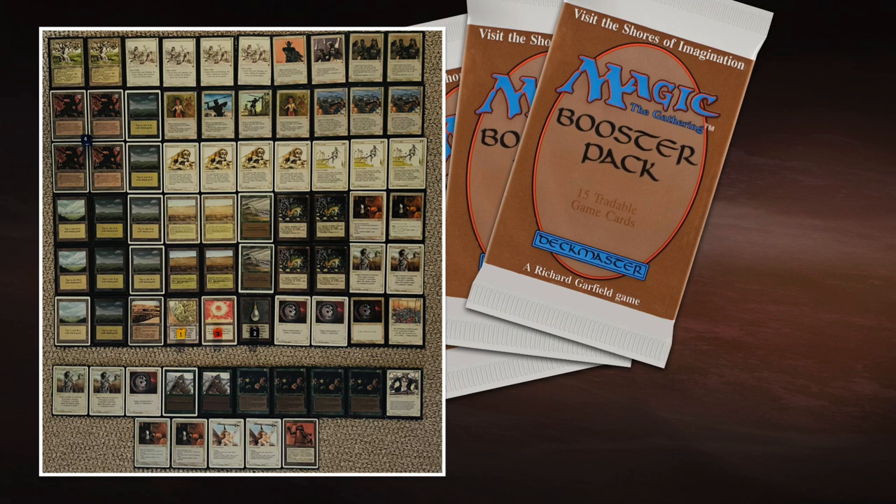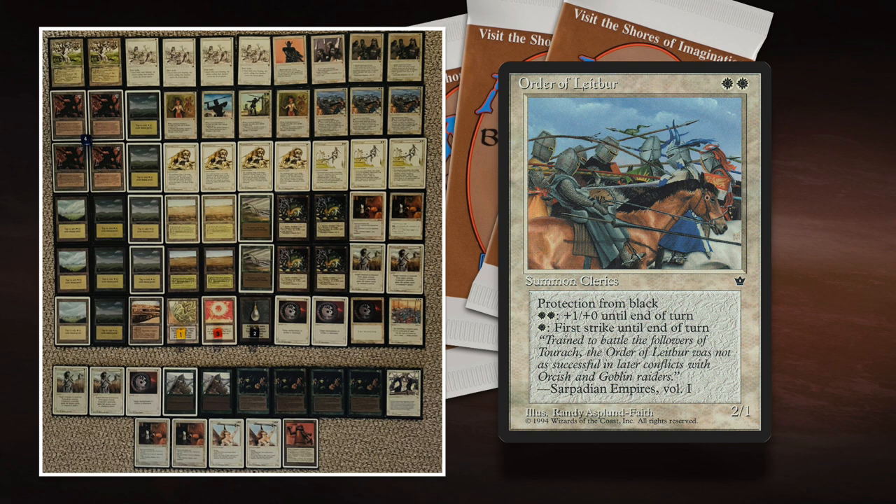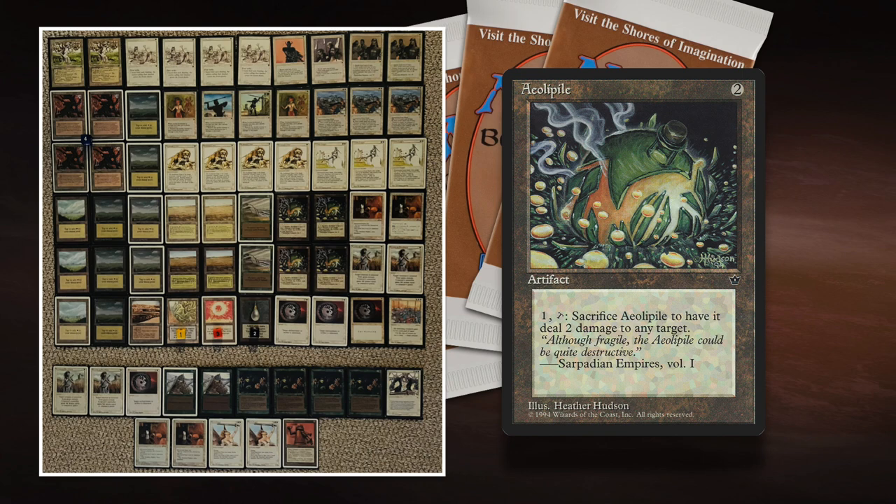This deck wants to play creatures, turn them sideways, and attack. Casey went for the first strike strategy: Order of Leitbur, White Knight, Orcish Infantry, and Tundra Wolves — all creatures that can have or have first strike as a static ability. Combine first strike with Aeopile and it's a really good card. For example, if I've got a Fire Elemental and Casey attacks with the White Knight, I can block, but before damage is dealt Casey can use Aeopile to deal 2 damage to my Fire Elemental, then it takes first strike damage from the White Knight — so before my Fire Elemental can deal any damage, it's already dead.